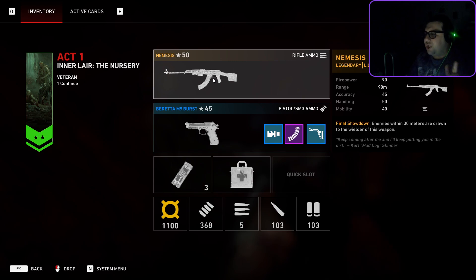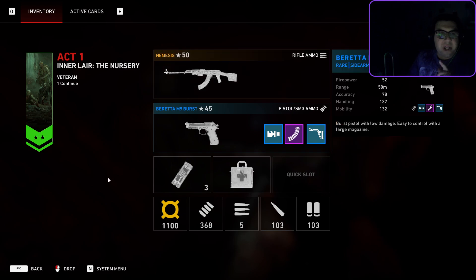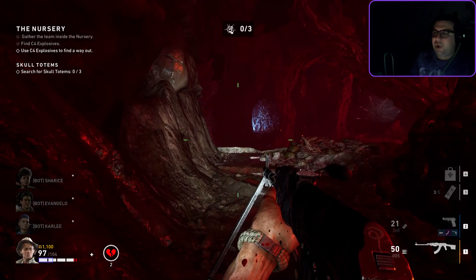The ability is Final Showdown. Enemies within 30 meters are drawn to the wielder of the weapon. Quite interesting. So I'll show you right here.